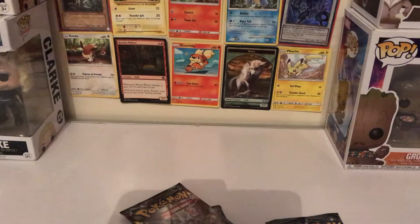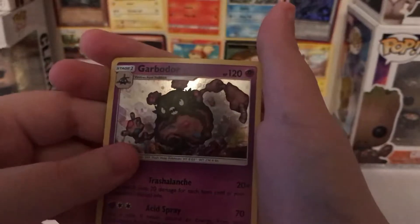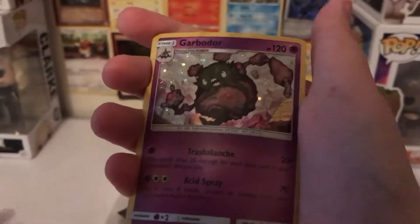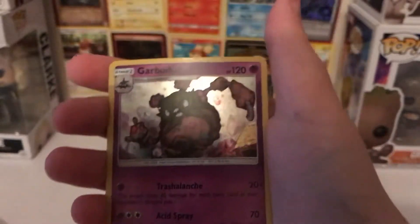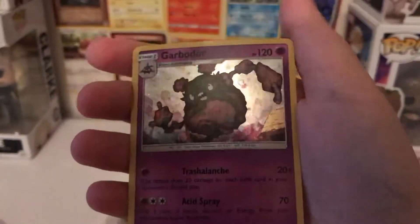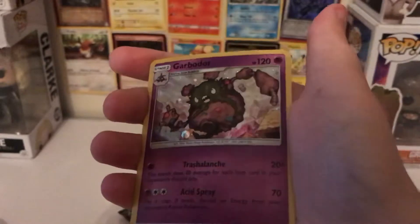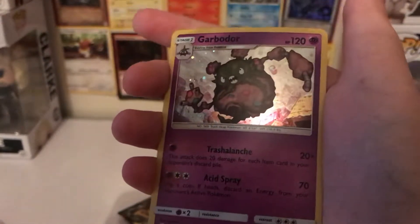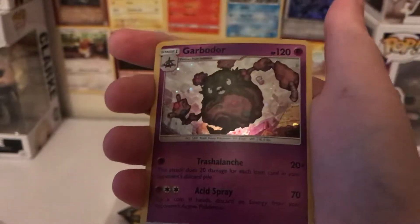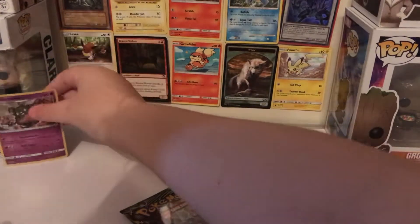Tell me what you get. Let's have a look. We've got Garbodor. This is basically the evolution of Trubbish. Oh, at this point I was like, they've run out of Pokemon ideas. I don't really know — I just know EX, Full Arts, Rainbow, and Gold, because well, they're obvious to tell. We'll put him next to Clark.